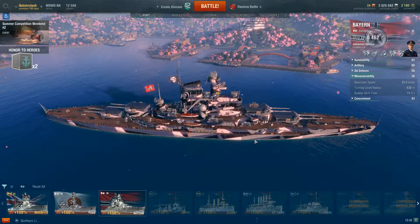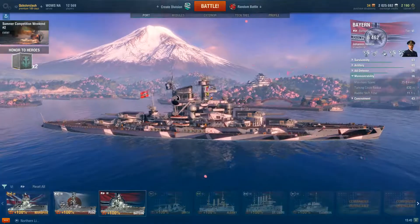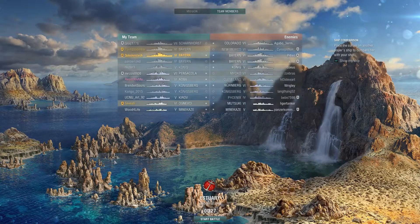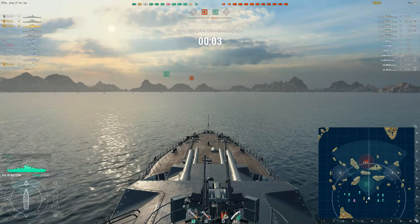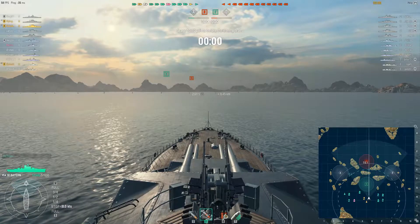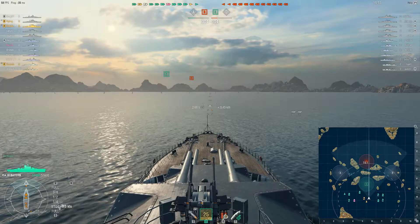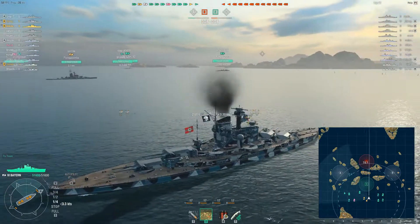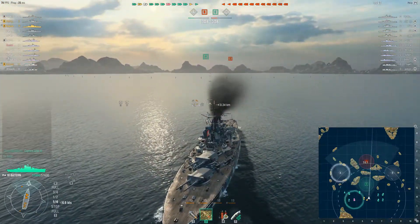Enough talking and staring at this beautiful ship in harbor — it's time to get into some gameplay. It looks like we've got a game with some tier 7s, Myoko and Colorado on the enemy team. In the Bayern, that doesn't really scare me. If you angle yourself properly, your guns are going to outperform theirs. Domination mode on Estuary — I normally go for A, but looking at where everyone spawned, me and my division mates decide to go for Delta and try to capture it.